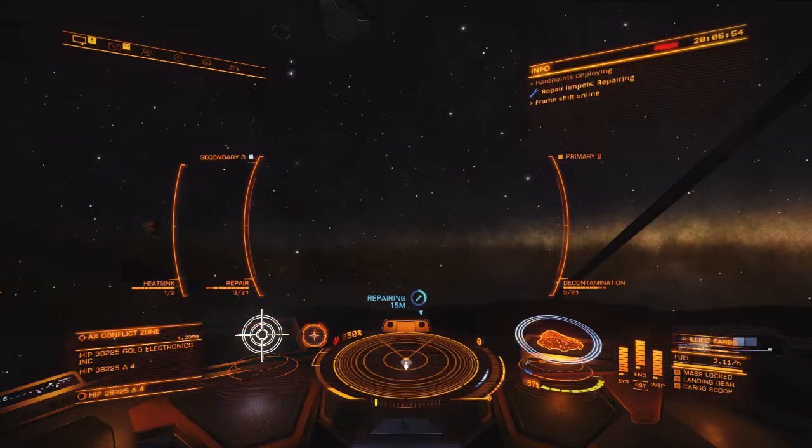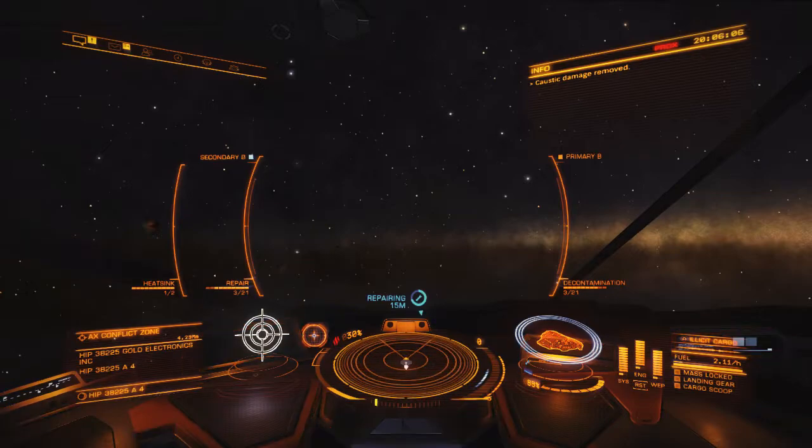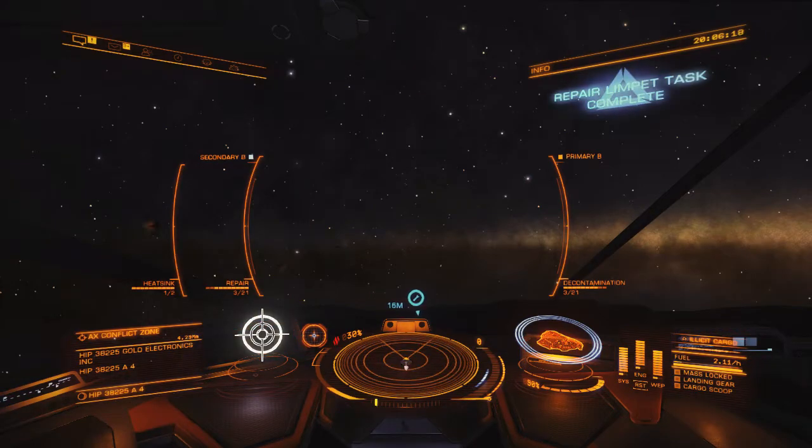These limpets are essential. You can do Thargoid fighting without them but it's a lot more touch and go - you might not get back with your bounties. With these you do. Caustic substance neutralized - awesome. Now they're repairing the ship. Decontamination limpet successful.